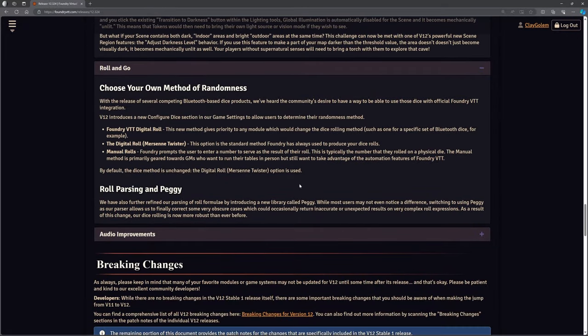Roll and Go — there are some changes to dice rolling. It introduces a new configured dice section and allows users to determine their randomness method. Randomizing numbers using a computer is difficult because computers are not random — they're very precise. You have to do all sorts of methods to get what appears to be a random number. Years ago I used to do some coding myself writing games, and doing random number generation is quite tricky — you end up doing things like taking the date and exact time to seed a random number generator.